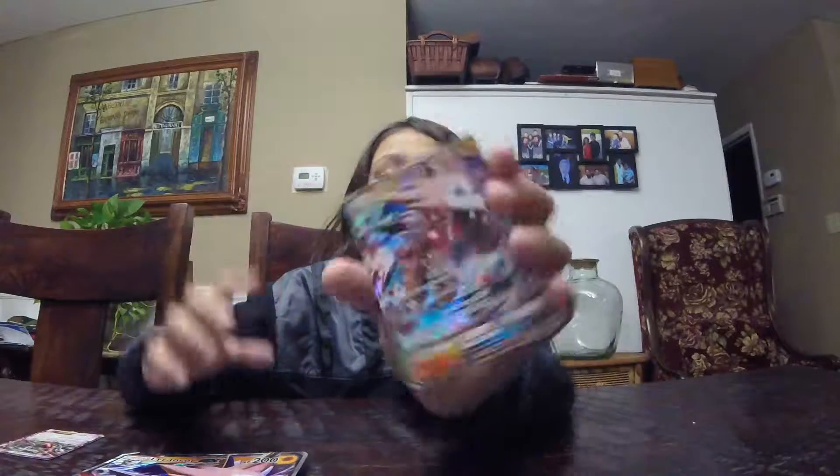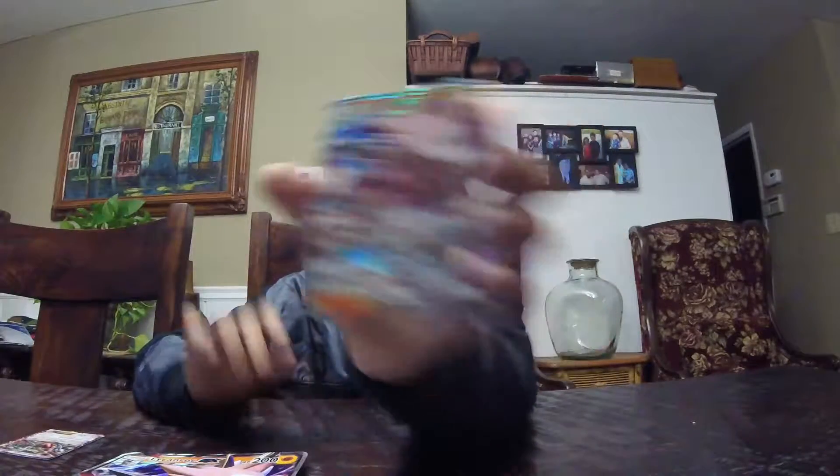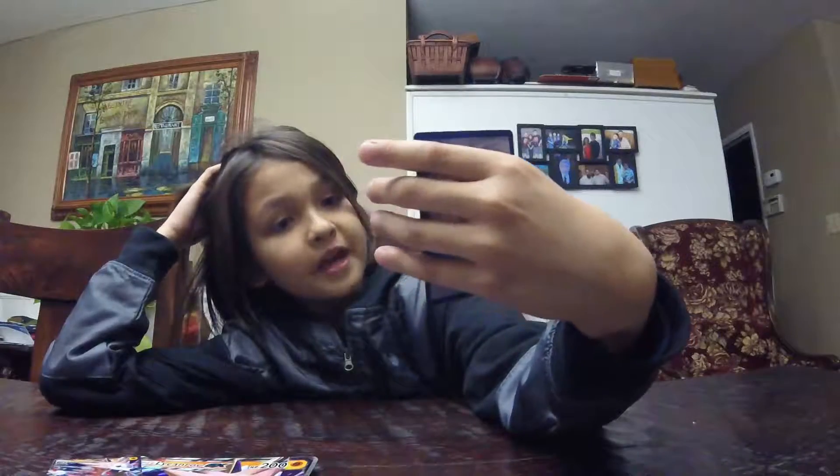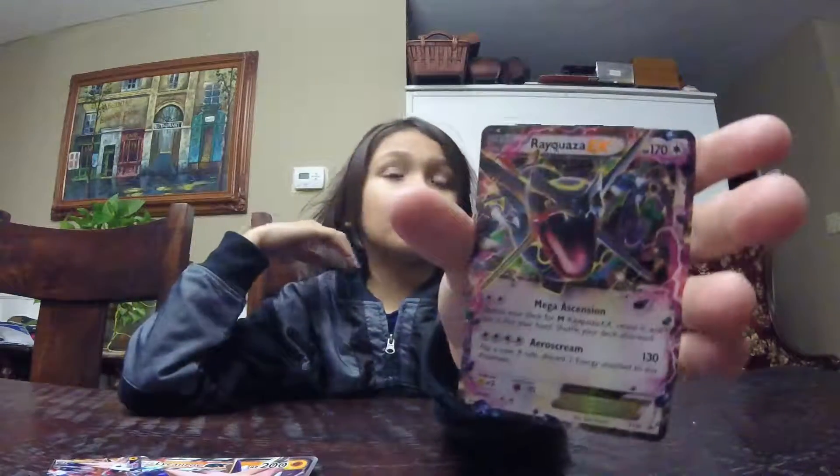Here's the Riddle card. Here's the other card I got — Shiny Rayquaza EX. Mega Ascension: search for your Mega Rayquaza EX, reveal it, put it into your hand, then shuffle your deck afterwards.